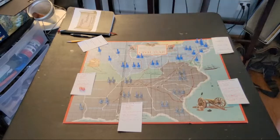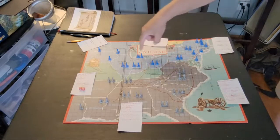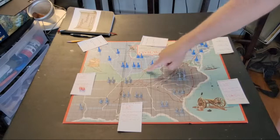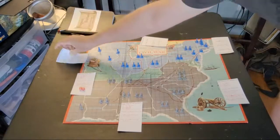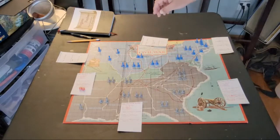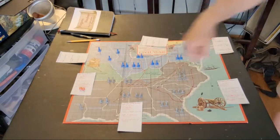The Army of the Ohio Valley — these six units — will take a defensive posture and fort up at Louisville. Finally, the Army of the Plains — these five units — will also take a defensive posture and move to fort up at St. Louis.